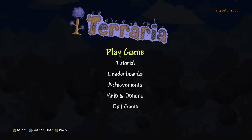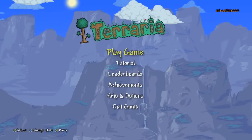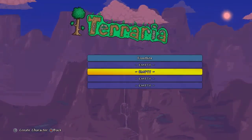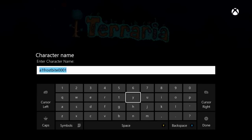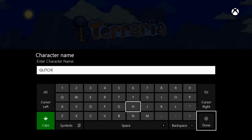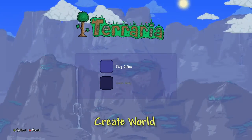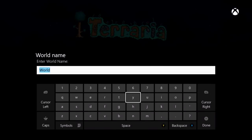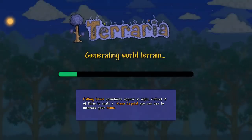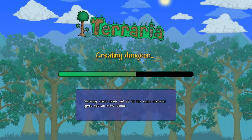Hey guys, what is up — new game set. Today I'm going to be showing you a glitch on the Xbox One Terraria. I'm going to do this on a brand new character because I don't want it to affect my main let's play. I'm just going to create this character, call it 'glitch', select it, and create a small world — also called 'glitch' — so this is completely separate and won't affect my let's play whatsoever.